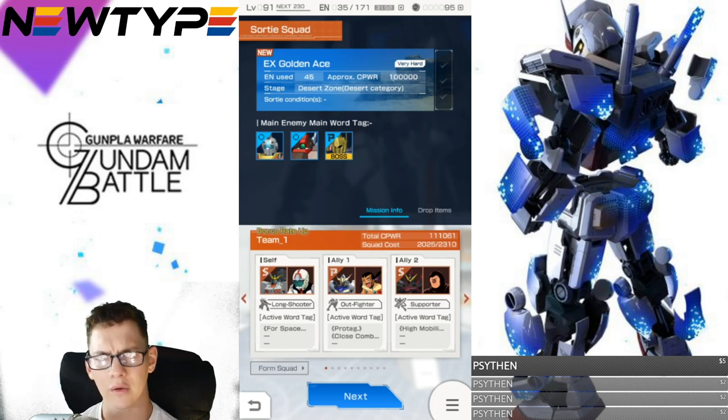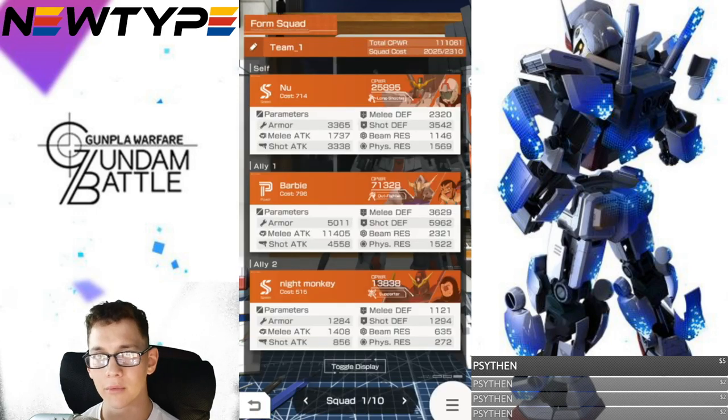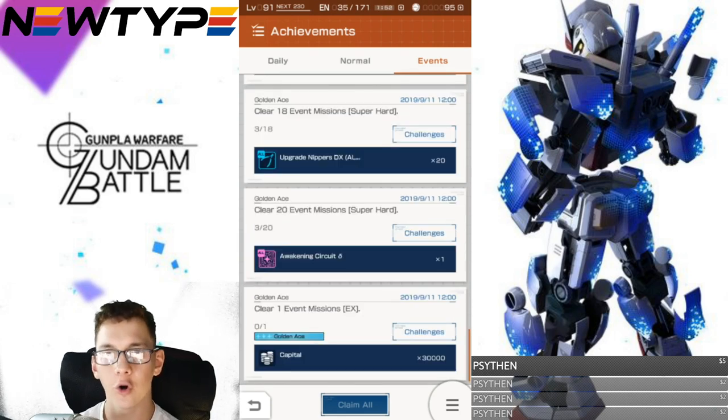If you have any speed attribute mobile suits — the Blitz is a good one, the new Gundam is a good one, the Rising is also a speed type, and the Sumo is a speed type — bring them in for an easier time against the Hyakushiki. For achievements, you get one AI Awakening Circuit for clearing 20 Very Hard event missions, and a normal parts Awakening Circuit for completing 20 Super Hard missions. It's a bit sucky that you only get one of each, but you can also exchange coins in the shop for more drops.